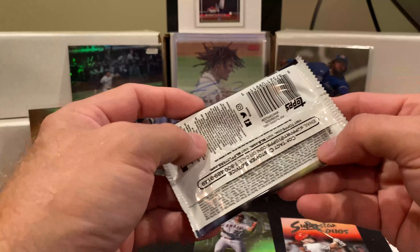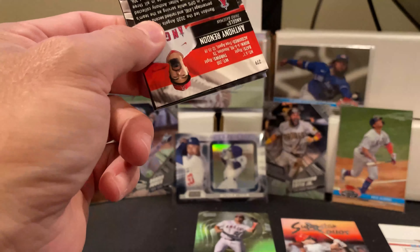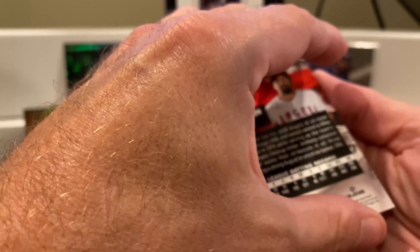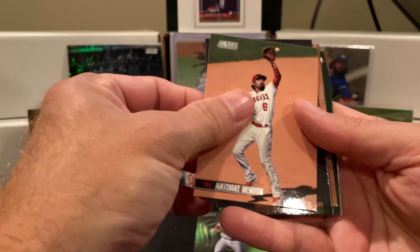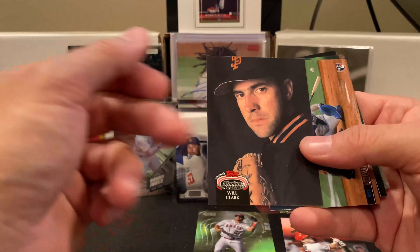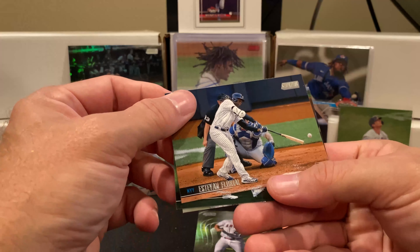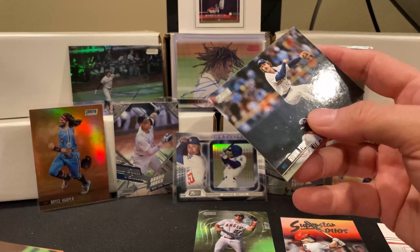Only problem with that video — with the Nolan Ryan — the first cut of it was an hour and a half long, and I know most people will not sit watching somebody break cards for the equivalent of going to the movies. So I am still in the process of editing that down, but I might keep parts where it got a little exciting. Anthony Rendon base. A Will Clark Stadium Club reprint. I open up a lot of Will Clark since he was big during the junk wax era so you'll see a lot of his cards. Estevan Florial rookie, Nate Pearson rookie, and a Robin Yount legend.